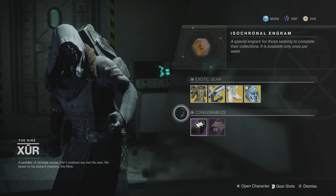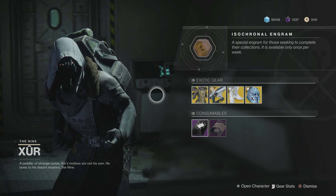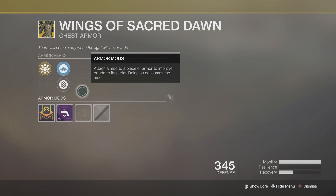We do have a Destiny 2 Year 2 reveal coming out on the 5th of June, so keep an eye out for that — hopefully some more exotics. Moving on, we have the Wings of Sacred Dawn.